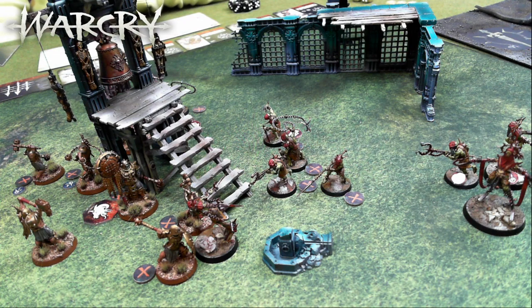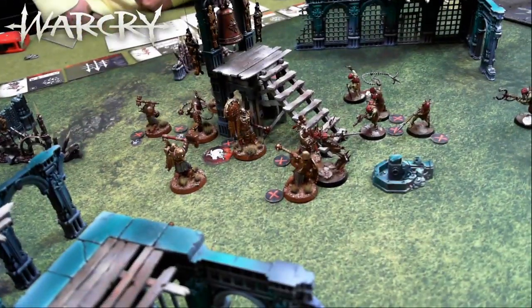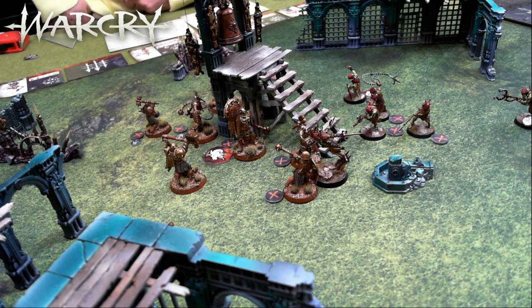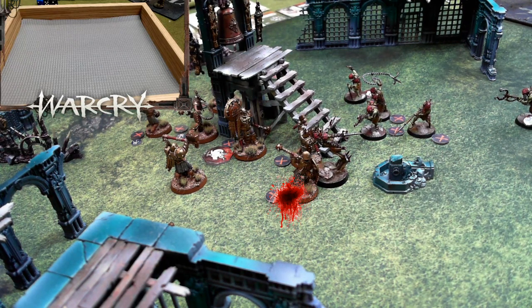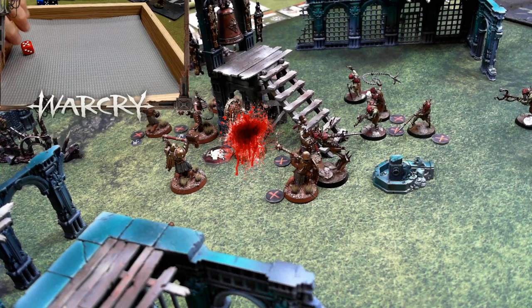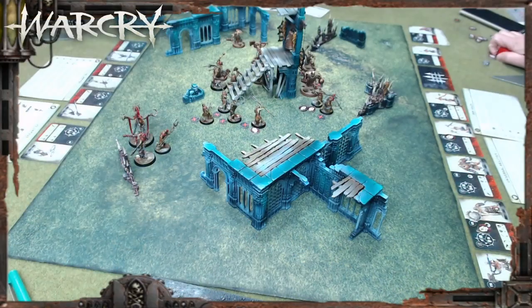The joyous one uses his triple — Flying Frenzy. Three friendly fighters are within three inches. Because of the Foreboding Location twist, it's reduced to a triple three. Roll a dice for each visible enemy fighter within three inches: on a three or four allocate one damage, on a five or six allocate damage equal to the ability value. Results: the dwarf takes five points, and the banner bearer takes five points of damage!